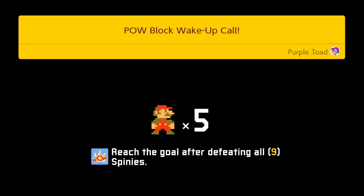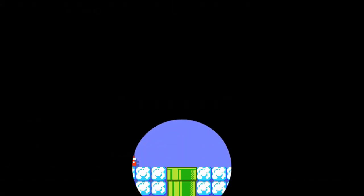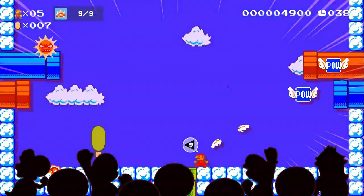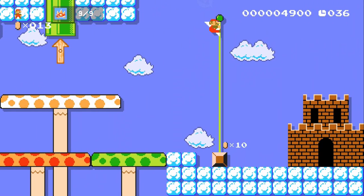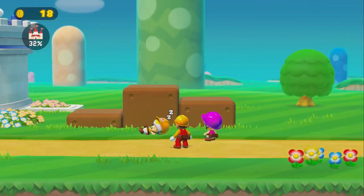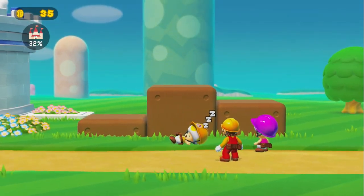There are so many defeat-the-spiny levels. All 30 points — well that was easy enough. I like the music but I didn't get to hear much of it. That was a quickie, nice and easy. Okay, we're waking up yellow toad — yeah, yellow toad should have woken up from all those pow blocks.